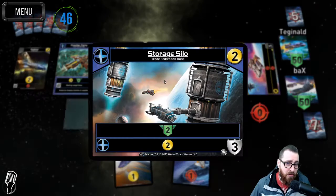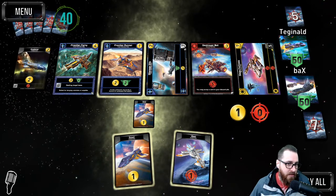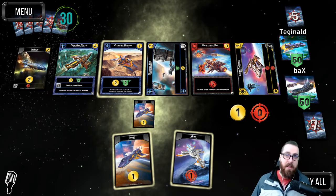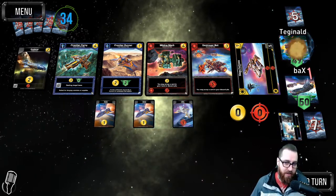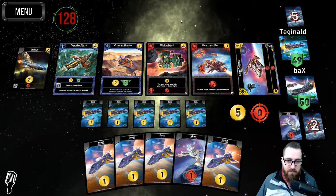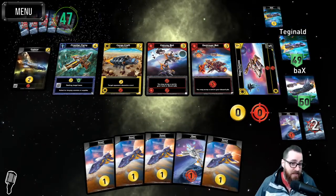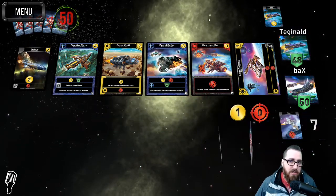As much as I think it might be a spicy pick to go Storage Silo, I think we have to take the Frontier Runner to guarantee ourselves the two trade this early in the game. Let's be spicy — let's get a little silly with it and see how the game develops, see if we need to make certain adjustments. Frontier Fairy — they'll take mining. If they take mining we can't... we'll take Convoy, we have to take Convoy in this situation. Our opponent looks like they're going to have a very strong start.